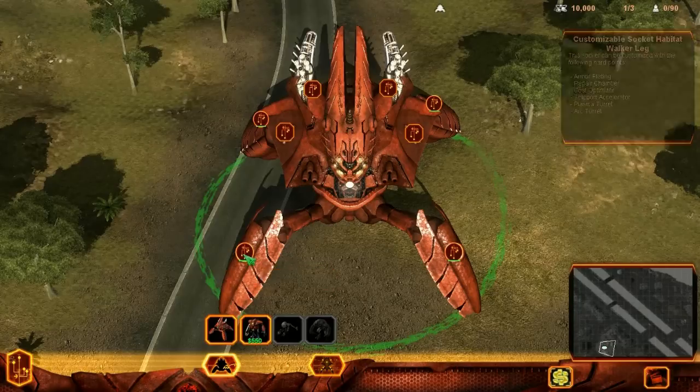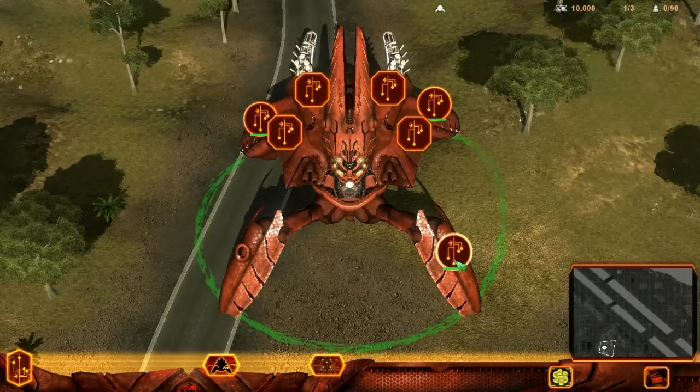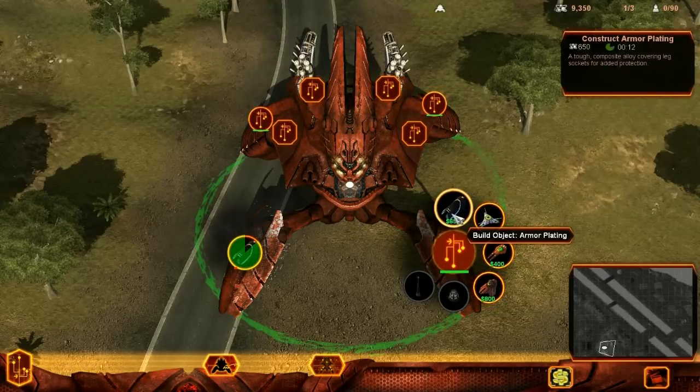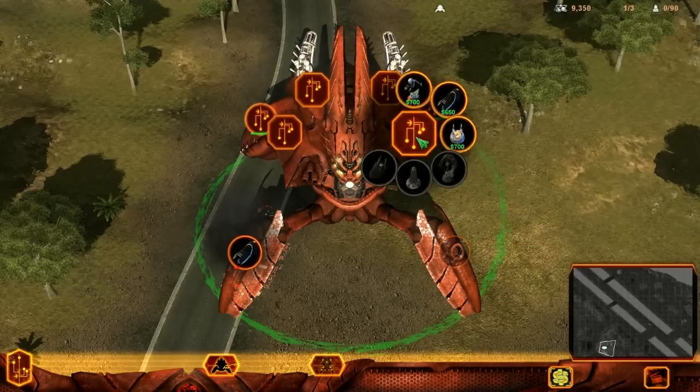When a socket is selected, a radial menu of hardpoint choices appears. Items that are grayed out need to be researched in order to be used. Provided you have the raw materials needed, simply click the hardpoint you wish to purchase, and it will begin construction on the chosen socket.